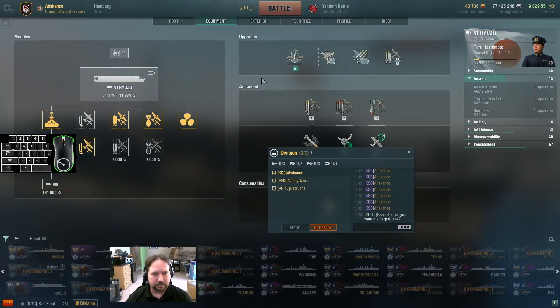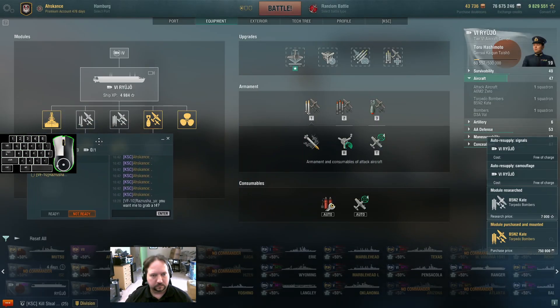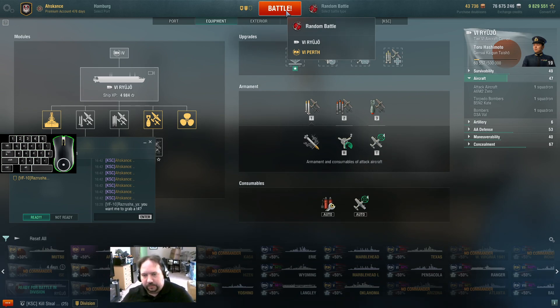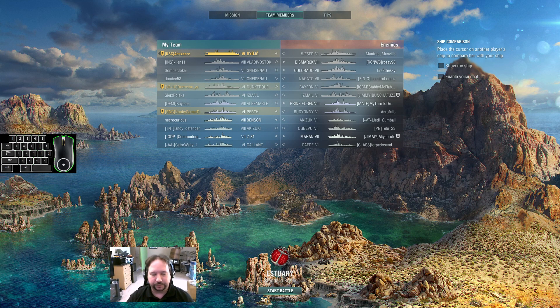We can upgrade something else now, which is good. I think we said we were going to upgrade the torps second, so we'll get that going. How goes it? Doing a regrind stream. So we did the Hosho and got about 35,000 experience on the Hosho — before it was just like 'this sucks.' What really happened is we sat in queue for about 15 minutes, and it was like 'well I think I'm just going to free XP that last 8,000 and get up to the Ryuzho.' So finished off with the Hosho; we're on the Ryuzho now and we're doing the thing.